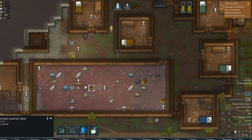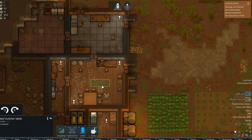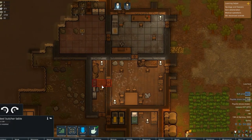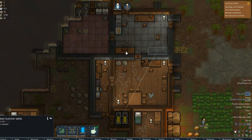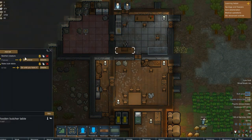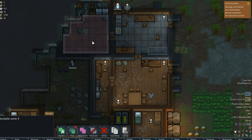Steel butcher table, wooden butcher table, a fuel stove. Let's install that here. Butcher table — we already have that, so we'll copy it. We can't do it quite yet.